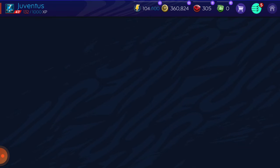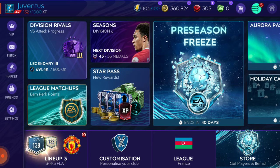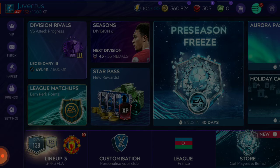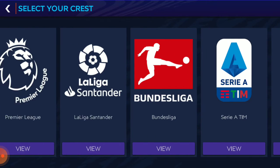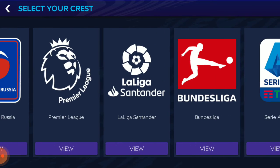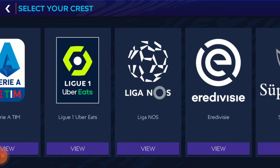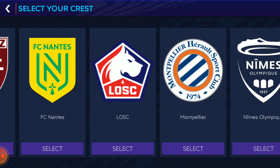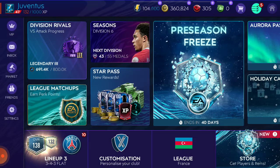In my last video I showed you how to select your own team, so I'll explain it once more. Go to Settings, select Quest. There are 17 types of leagues: Bundesliga, Premier League, La Liga, Santander, Serie A, League One, Uber Eats. I'll select any random team — and here we are, welcome with the team! Thanks guys, that's all for today — please like, share, and subscribe.